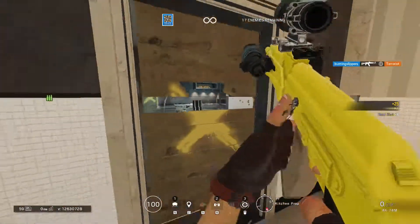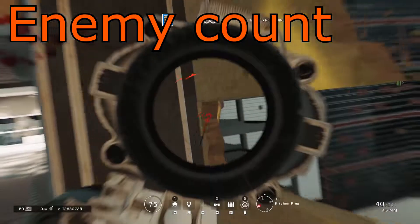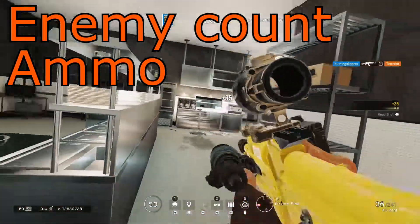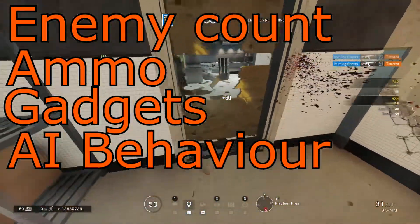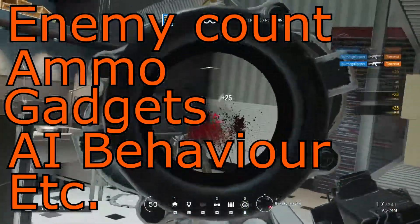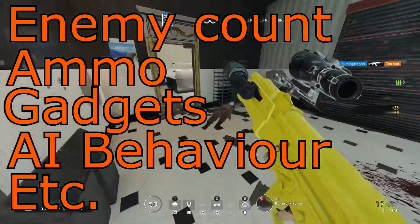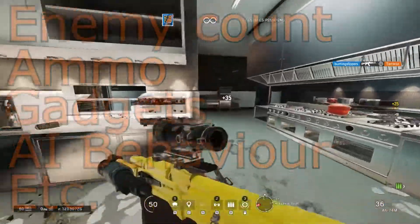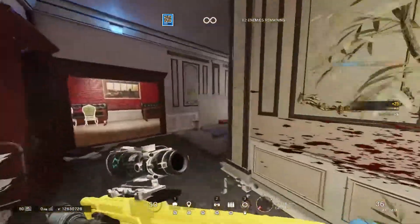The aspects that would be tweakable would include the number of enemies, or even whether enemies exist at all in that particular mission, ammo counts, gadget counts, AI behavior, whether or not bomb terrorists spawn, whether or not C4 spawns — including random rooms full of C4 or C4s hidden across the map — whether barbed wire spawns, round timers, and so on.